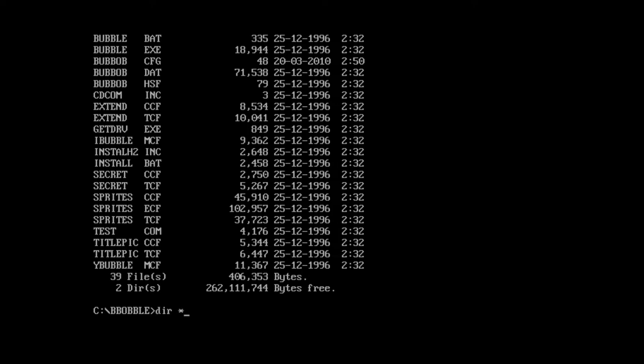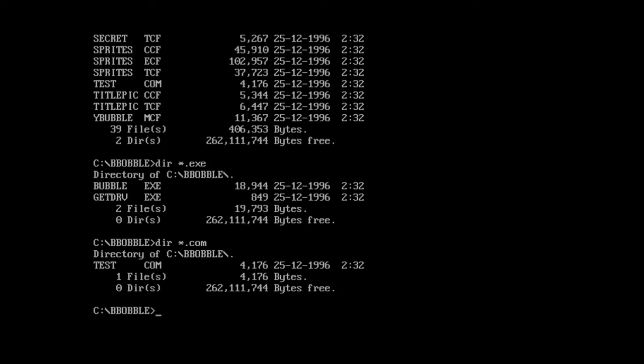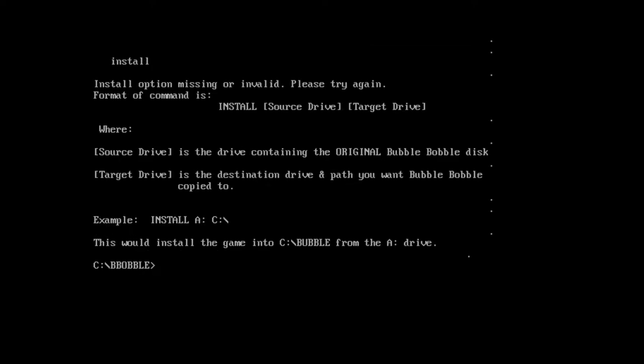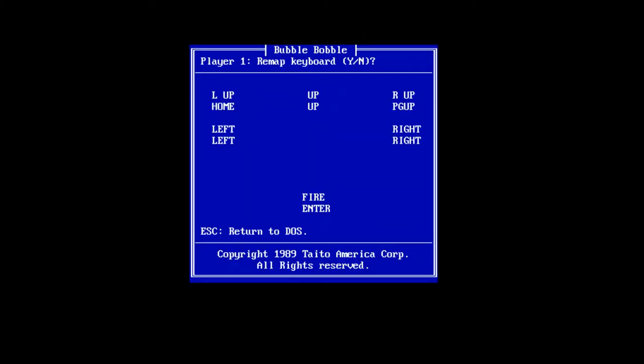I'm in the directory here, so let's have a look at what exe files we've got. We've got 'bubble' and 'getdrive', so it's only two — looks like a setup program. I'll just check the com files — just a test.com install. Let's try that one. Oh, I don't need to do that because it's already on the drive, so let's just go for Bubble Bobble.